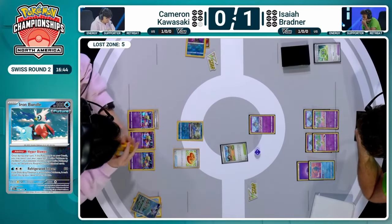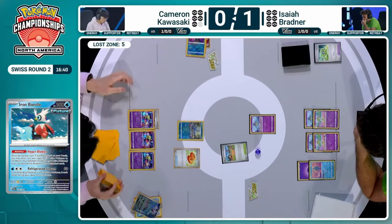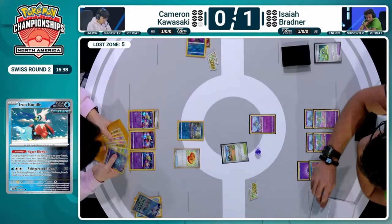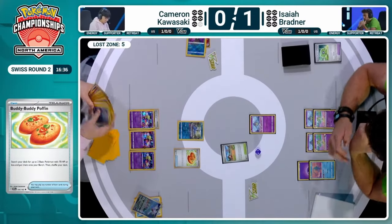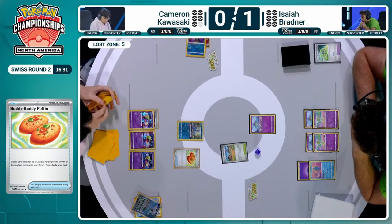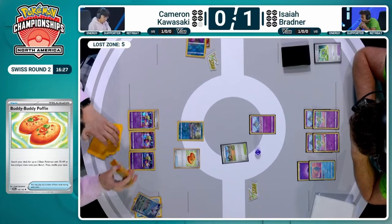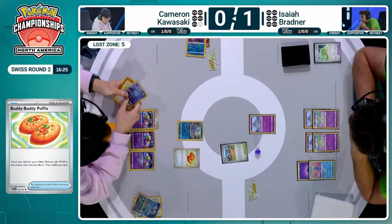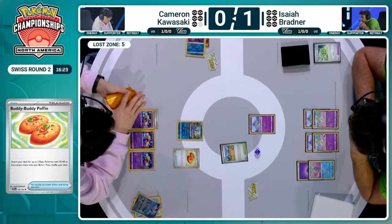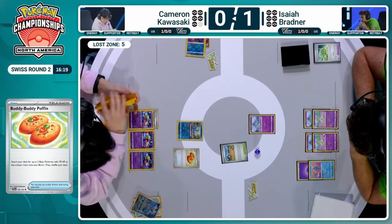Buddy Buddy Poffin going back into the deck from Cameron to search out some more basic Pokémon onto the bench potentially. Just looking through the deck. Buddy Buddy Poffin could fetch Manaphy just to thin — not that you need it to protect against Gardevoir. There is the Scream Tail that can target down benched Pokémon. But at this point, I don't think you need that protection. Cameron does have a Pokéstop — that could give him switching cards, or even Prime Catcher would be decent.